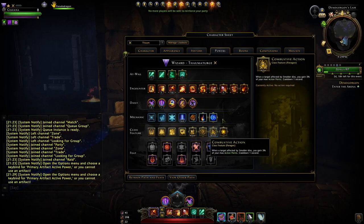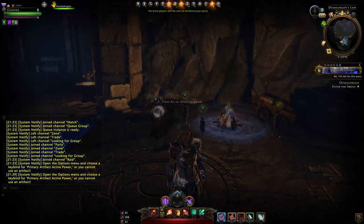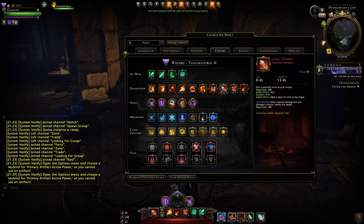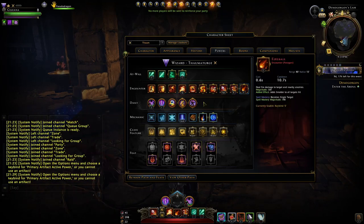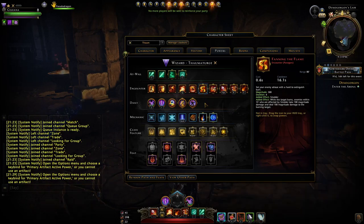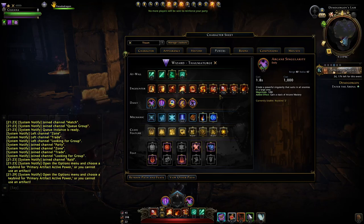For a full AoE setup running against lots of adds, I generally switch over to icy terrain, fireball, conduit of ice, and chill strike, along with combustive action. Chill strike on tab gives an extra damage area boost — it isn't the biggest area, so make sure enemies are grouped up before using it. I've looked at finding the flames but targets tend to die too quickly for it to be feasible, unless you're in content where there's always a tanky add. I've found chill strike on tab to be more reliable. In AoE you use arcane singularity as much as possible and get it back quickly with combustive action.